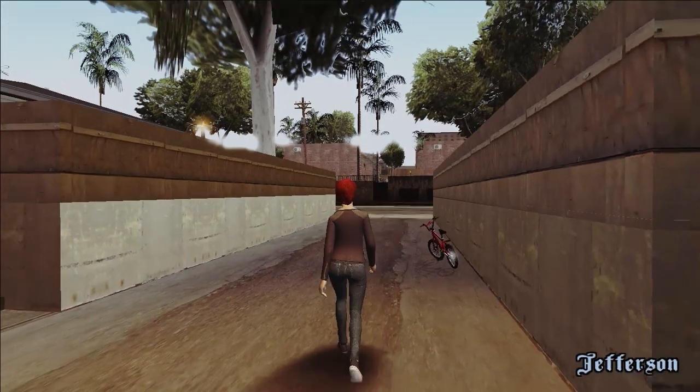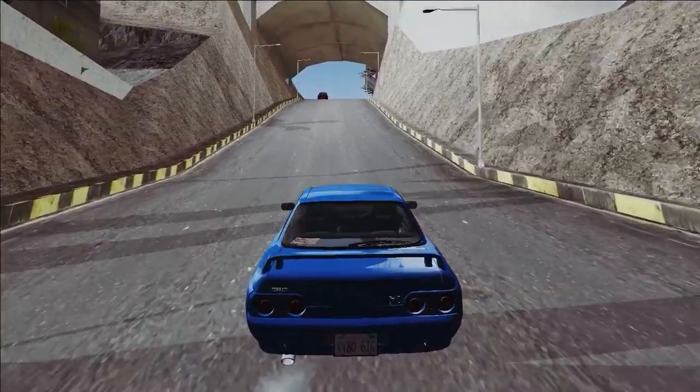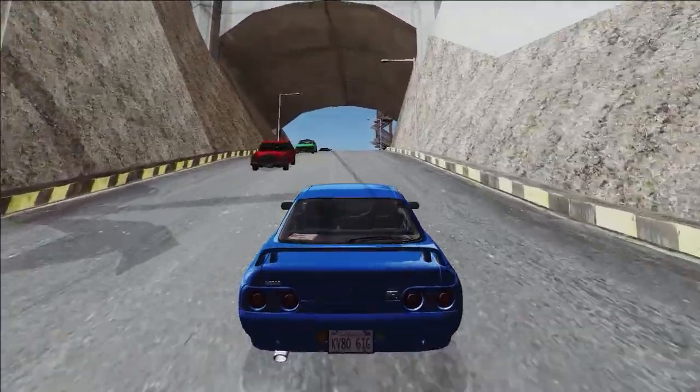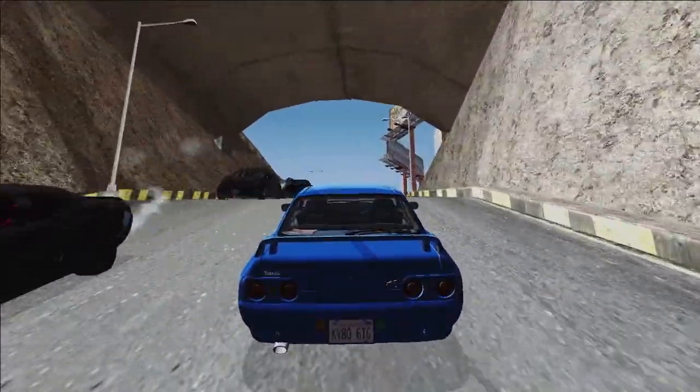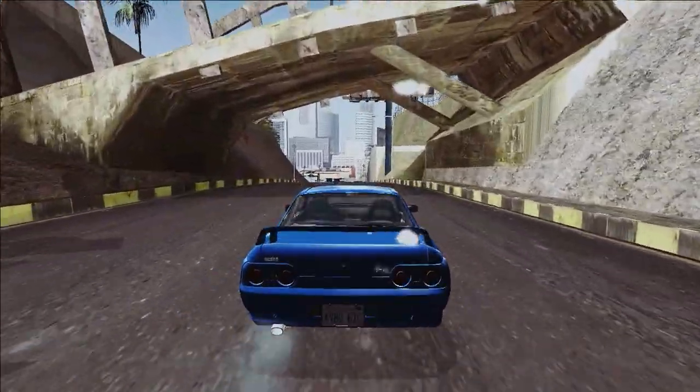As you can see, we are in our game and our game looks too awesome, isn't it? Let's go outside and see what happened. As you can see, our game looks too awesome. Look at the beautiful reflection — it's too awesome, isn't it? Now look at the beautiful colors. It's too awesome.